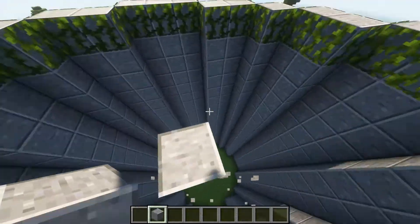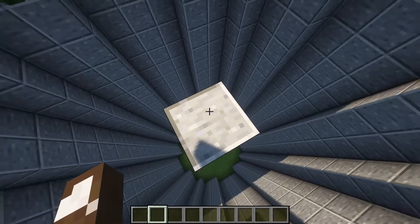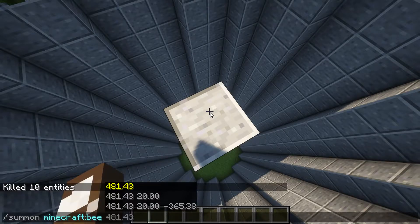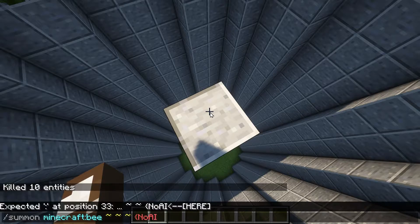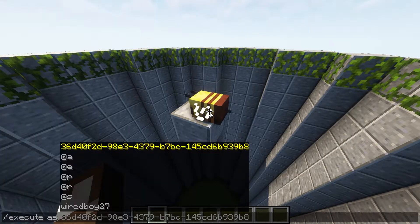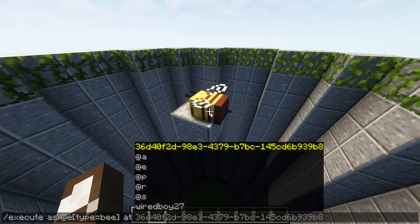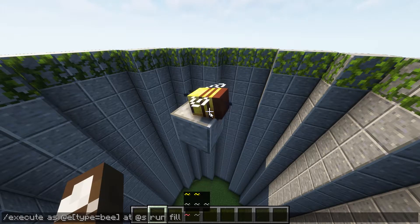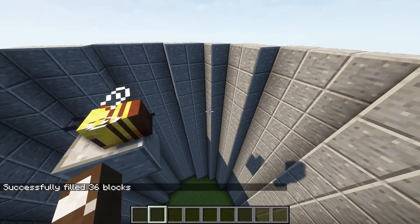Now we're going to find the center spot here — that looks like the center spot. Again, one level down, and we're going to stand on this block. We're going to do a summon command of a bee and put it right here, with a curly brace of no AI set to true. So we execute as the bee, as the executing entity, run fill from minus five to five — air, replacing the vines. So now the vines have gone.